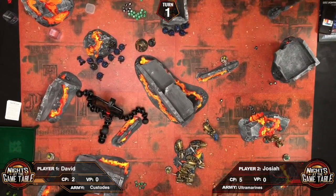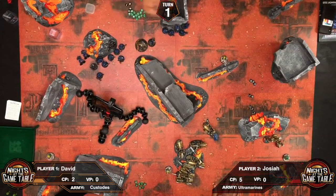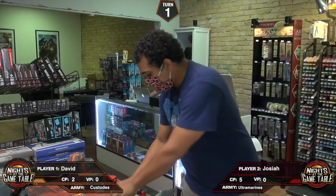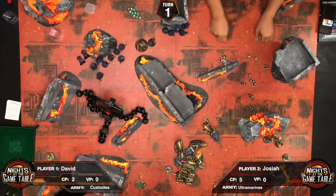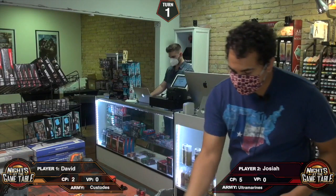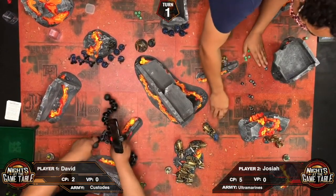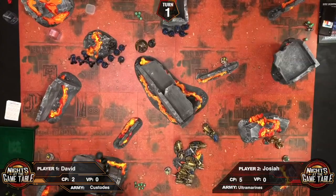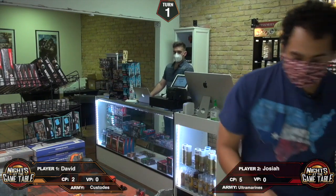The Hellblasters roll their hits — counting up to ten hits total. No rerolls are allowed. The weapons are strength seven, wounding on twos with rerolling ones — but even that reroll is denied. The wound rolls come in: two, four, six, eight, ten, twelve, fourteen, sixteen, eighteen, twenty. Four bikes are killed — a strong result.